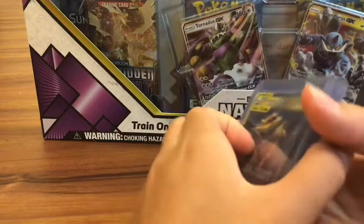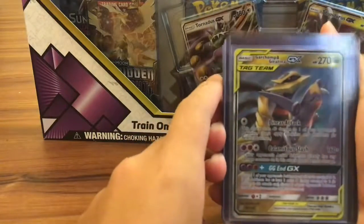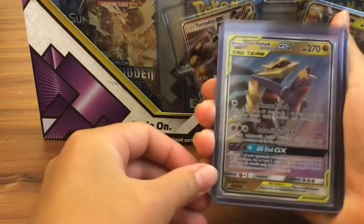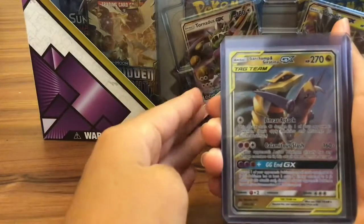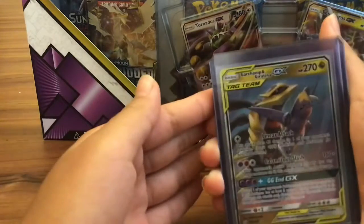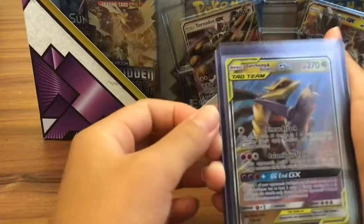Let me show you the 5 cards that I bought. I got this Giratina and Garchomp GX from Unified Minds, and these hard sleeves. You guys already know where to get your cards from if you're in the area — from the heart. He gave me these hard sleeves, so that's pretty nice.